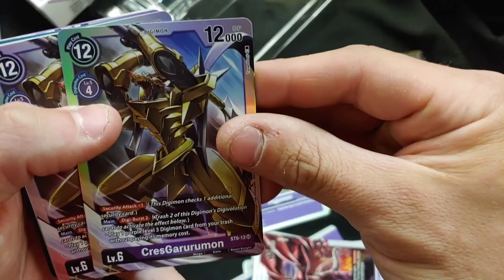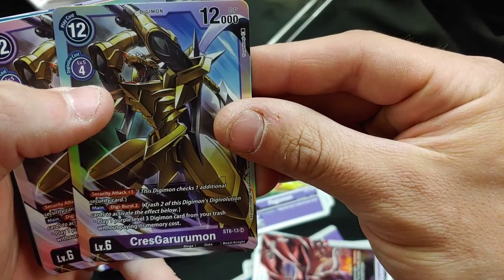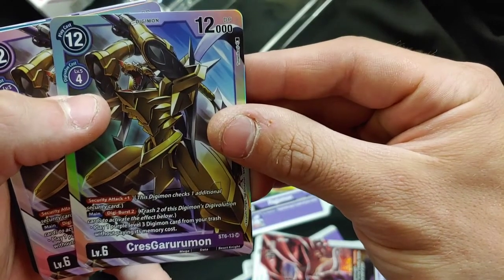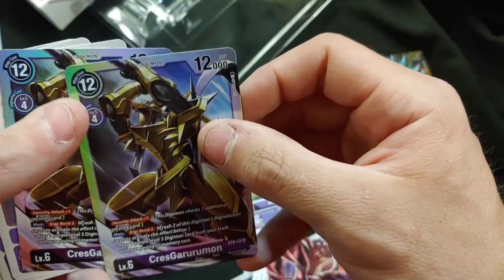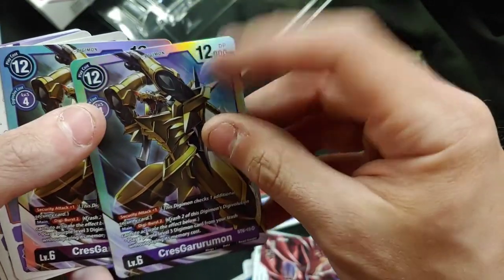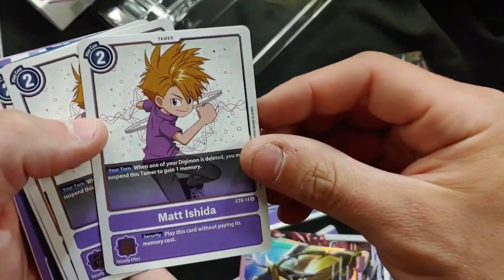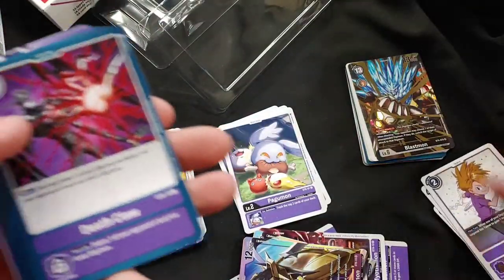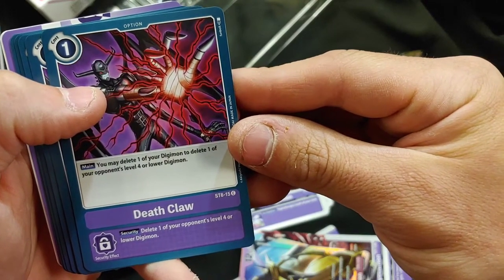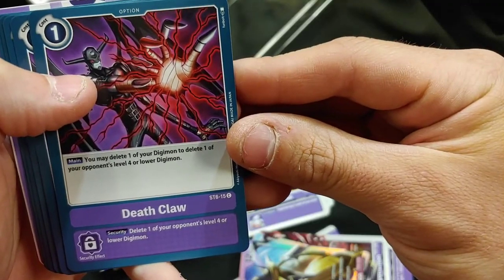We got Crest Gururumon — Security Check plus one, Digiverse 2, play one level three Digimon card from your trash without paying its cost. For a 12 play cost, 12,000 DP, I don't think that's super good honestly — there's better things to do. We got Matt, four of those. We got Deathclaw — you may delete one of your Digimon to delete one of your opponent's level four or lower. That's strong — four of those.